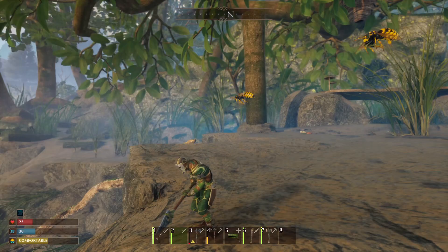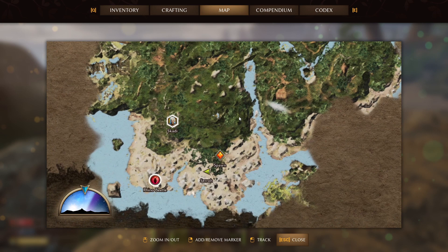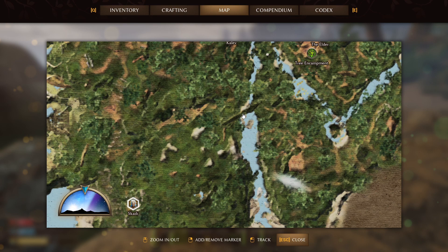Now where do you get flint? You actually have to go over to this coastline where the beach is. If you pull up your map, you're going to be pretty familiar with the entrance area by now. I'm sure you have the elder here, Hearn, and if you set up a tree base right here, you want to go to the south part of the map. You can get to this probably within your first hour of playing. You do want to cross a little tree bridge right here and then just start making your way down south.